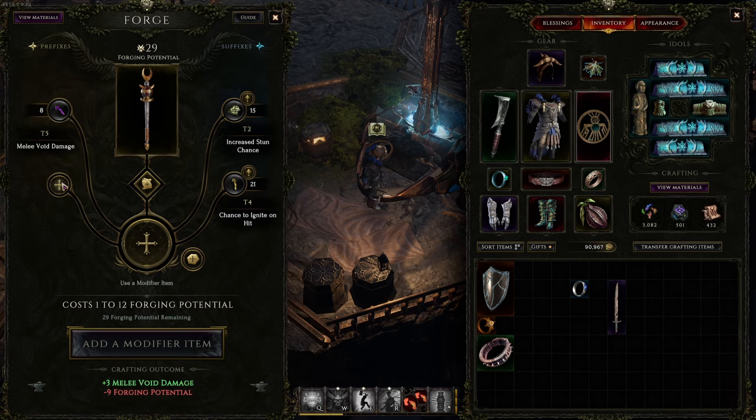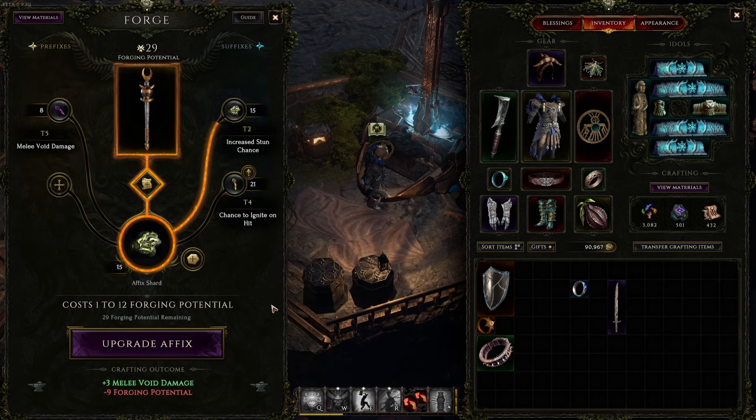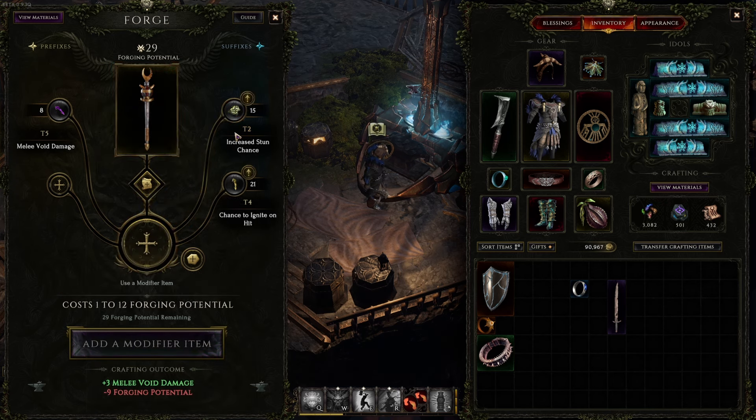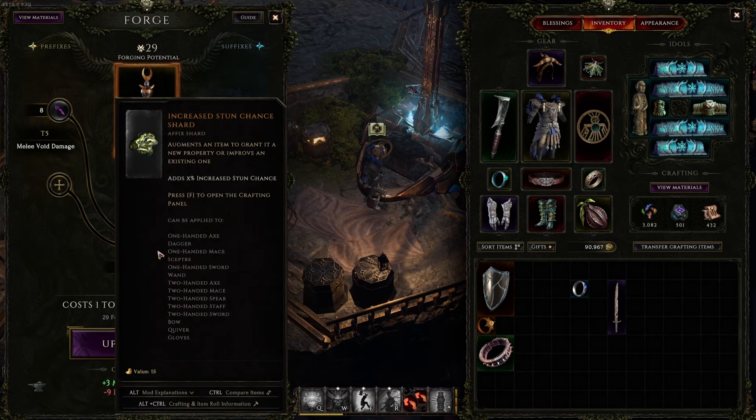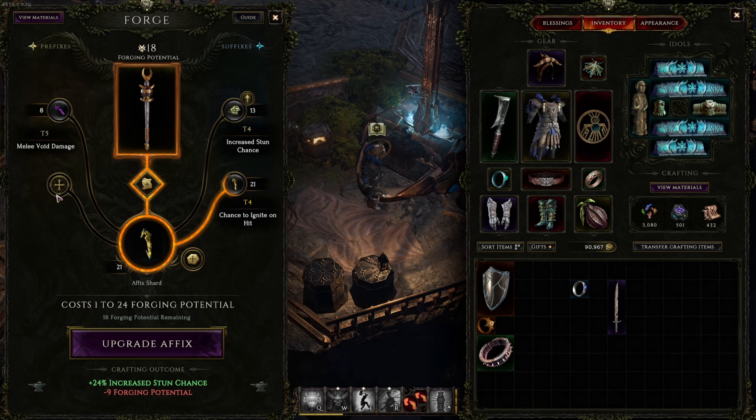You want to be careful about how much forging potential you spend. You don't want to randomly click things if you have a good base item. For example, upgrading this suffix from tier 2 to tier 3 used a shard and cost 2 forging potential — it went from 29 down to 27. Keep upgrading and it keeps going down. You could upgrade to tier 5 maximum, but then you might not have enough forging potential left for other affixes.